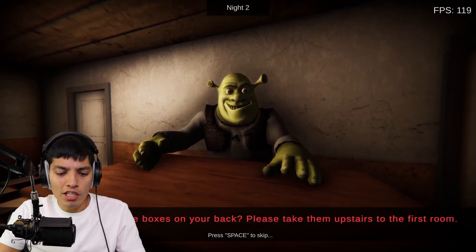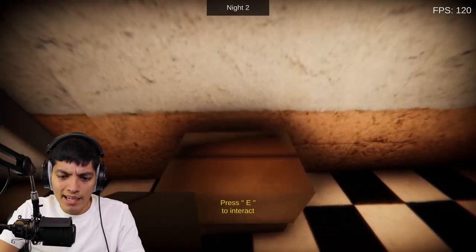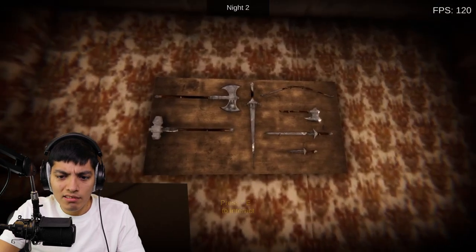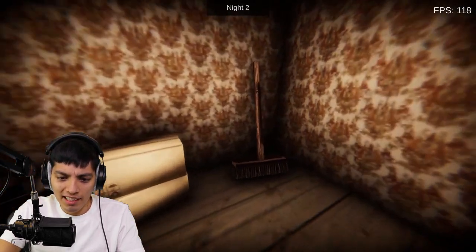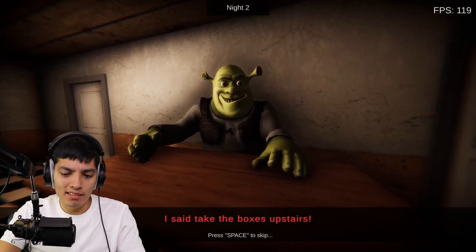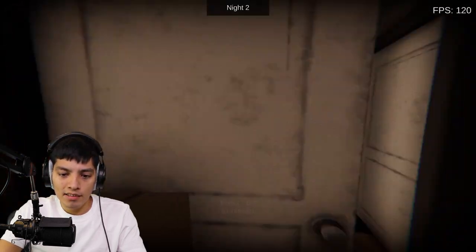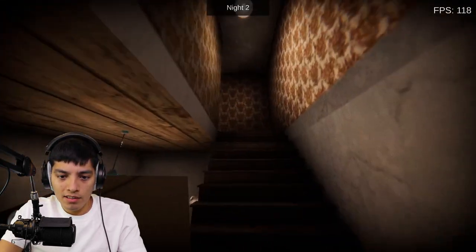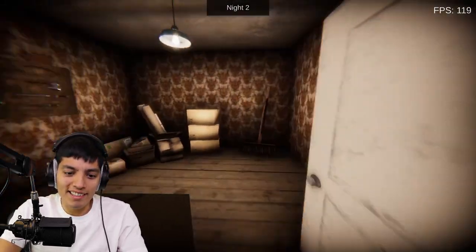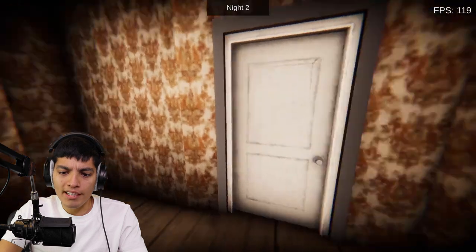'Can you see the boxes on your back? Please take them upstairs to the first room.' All right, carry some boxes — not too bad. I wonder if he meant this room. There you go — wait, why does he have swords? Like a torture room or something — what the heck is going on in that room? Whatever, let's just take the boxes back up, get the last box and take it into the room. I wonder how much he's gonna pay us — maybe he'll pay us in onions since that's his favorite thing.